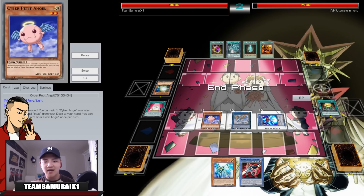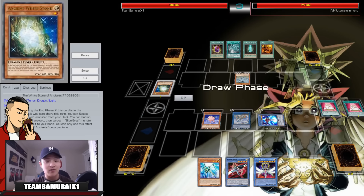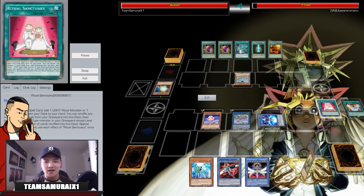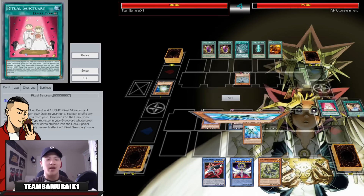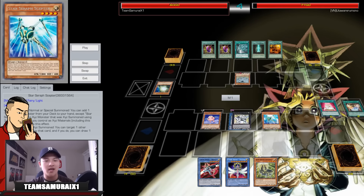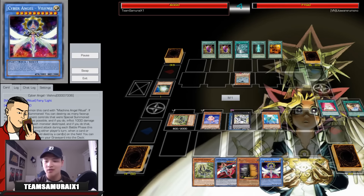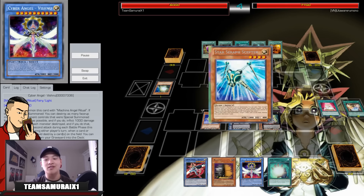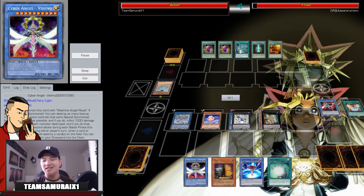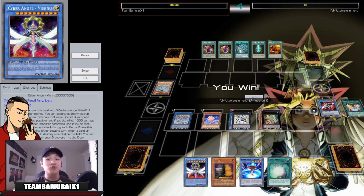The really good thing about Ritual Sanctuary is it combos brilliantly with Cyber Petit Angel — send two ritual spell cards to your deck off Cyber Petit Angel if it ever dies. I attack, Sapphire activates, but I didn't know Ancient White Stone was there so I shouldn't have sent that to the graveyard. I then top-deck Sovereignty, overlay into Rank 4 xyz, Scepter-Sovereignty go off, Deltros activates popping the board — I drew into Prep which was phenomenal. Another OTK with the Rank 4 version.